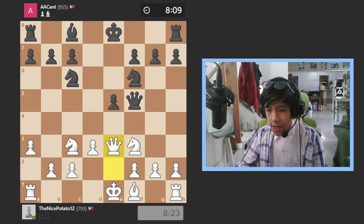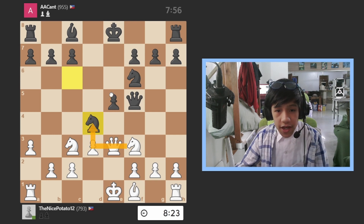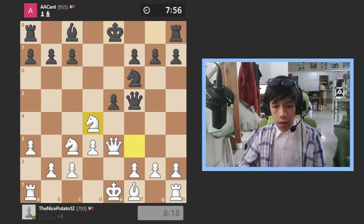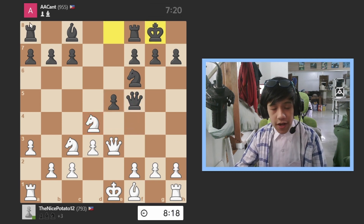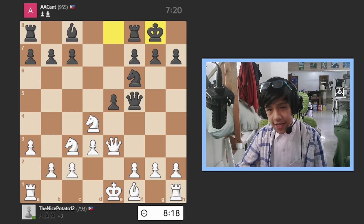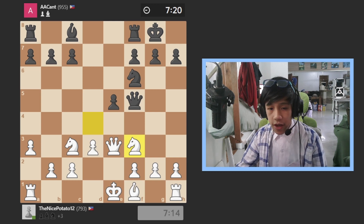On the next move I can literally take, because if he takes back it's pinned to the king and that's illegal. He blunders the queen — he mouse-slipped, thinking he can castle or something. He castled by accident and I took the queen. Wait, why didn't I take the queen? I'm gonna look at the stream again for proof.